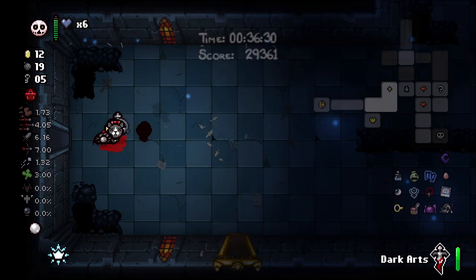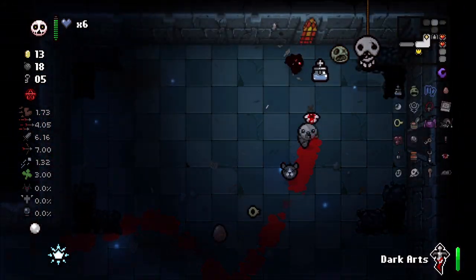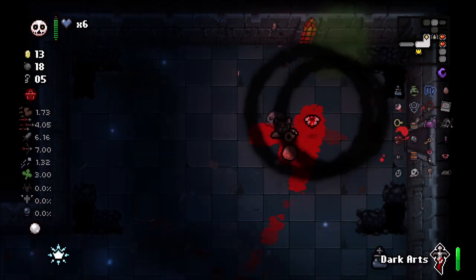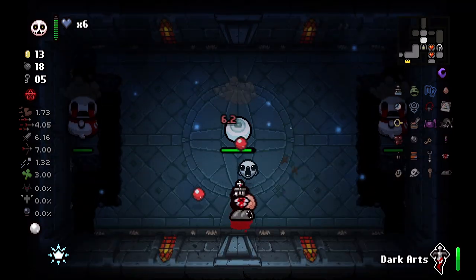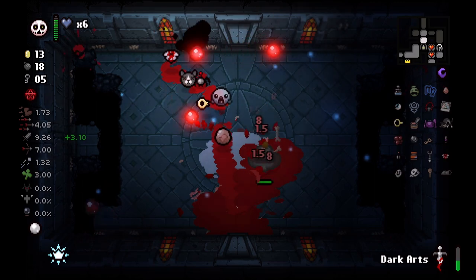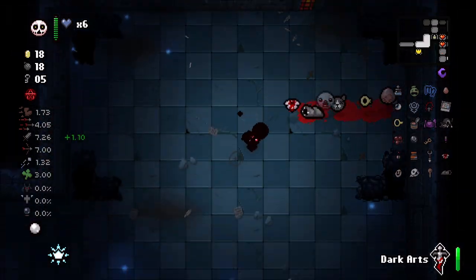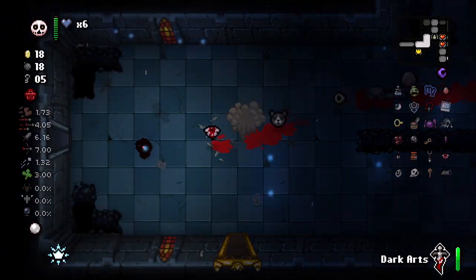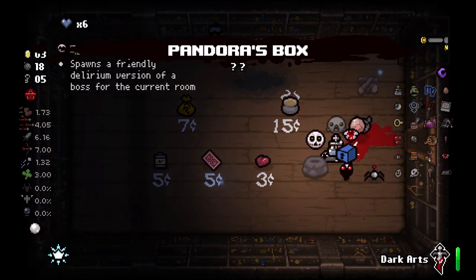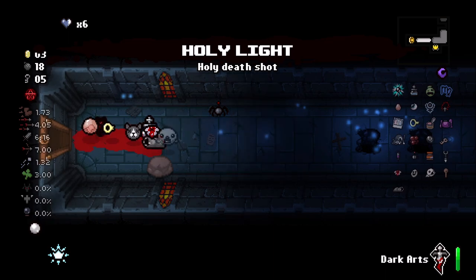Let's see if we can finagle a few more pennies — there we go, we got the money for it. We're going to be getting an angel item thanks to Pandora's Box. I'll use it out here anyway — we get Holy Light! Oh my goodness.